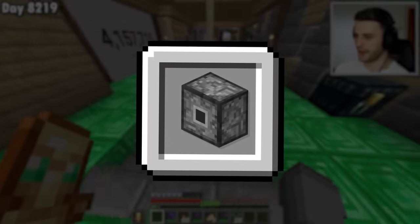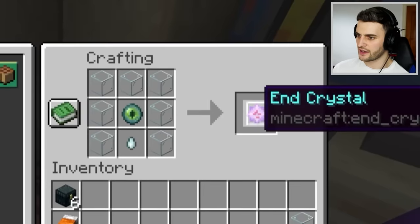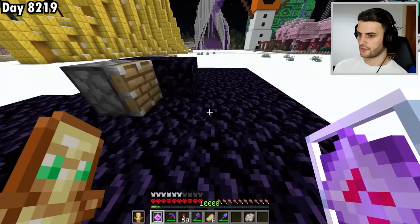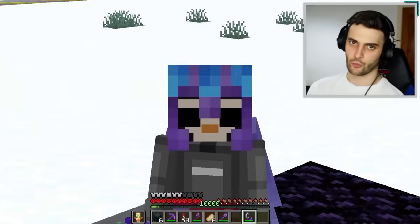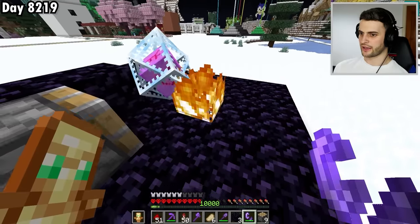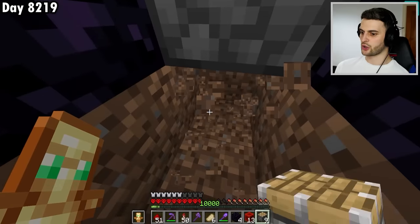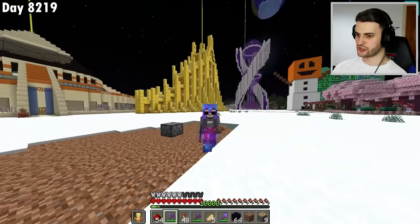Next we're getting the Headless Piston. Every time you break bedrock, one is created for a split second — but we're going to get a permanent one. It requires an end crystal, obsidian, redstone, a lever, and a piston. I build a platform of obsidian with pistons, place an end crystal, set the ground on fire, and flick the lever. The piston goes headless. I then power it permanently with a redstone block, remove everything else, and the headless piston is successfully checked off the list.